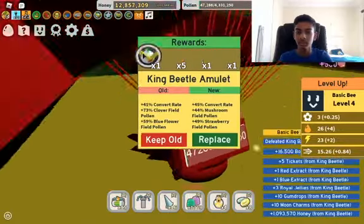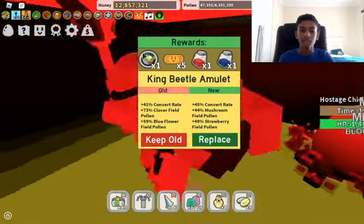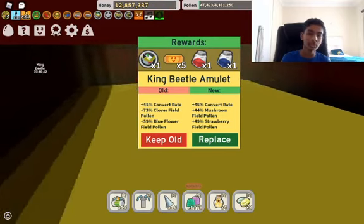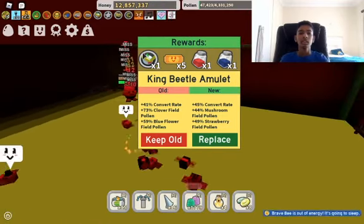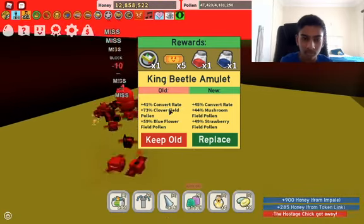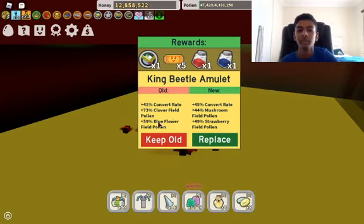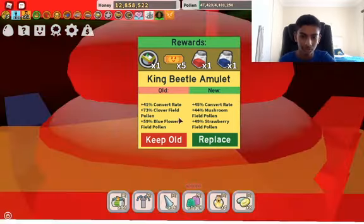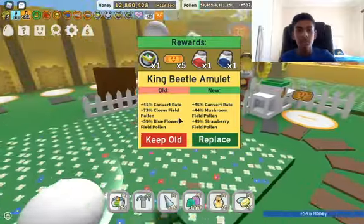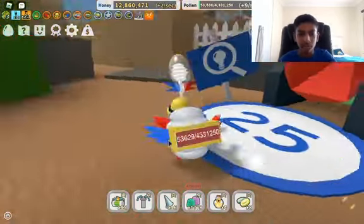King Beetle is level 7, so you're going to need at least level 6 bees. I got a new King Beetle amulet — that is good. King Beetle amulets have a 1 in 7 chance of dropping. They usually give 3 buffs. My old one is this one — I'm trying to decide because this one has more convert rate, but I like mushroom field a little less than blue flower and clover. Strawberry is such an unused field in the game. King Beetle amulets give 3 buffs: 2 field buffs and a convert rate.